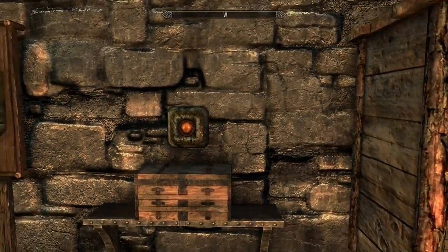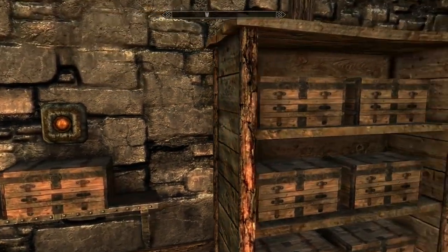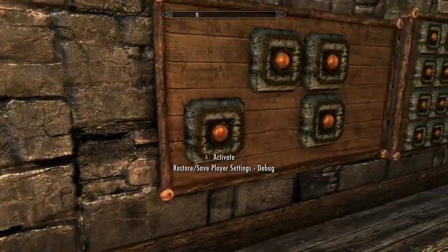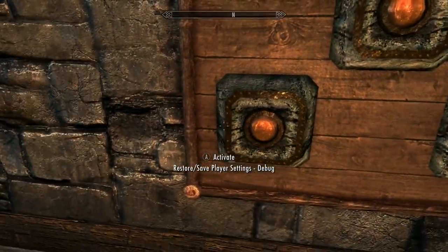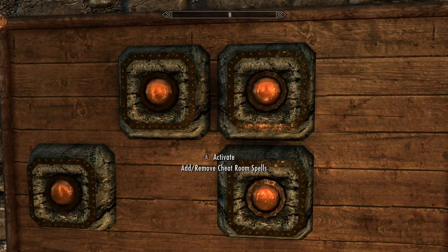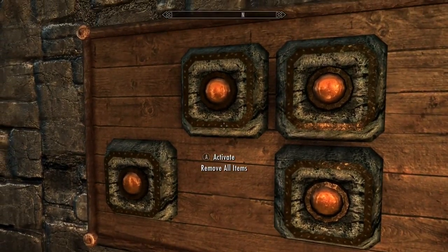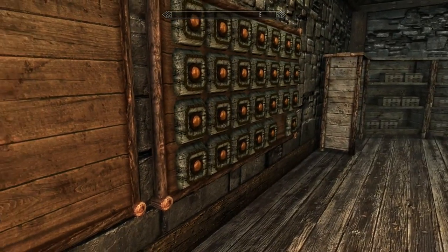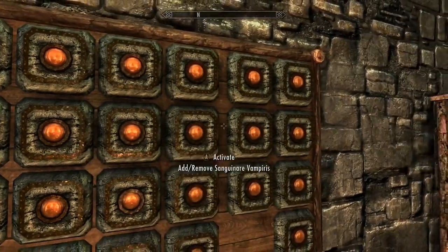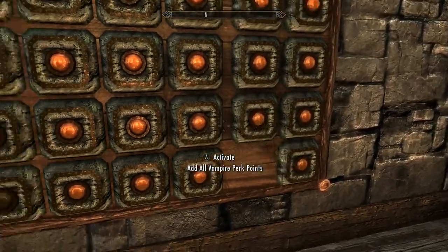Storage containers, save player settings, debug, add or remove cheat room spells, remove follower from service, remove all items. And here's a bunch of other stuff you can add — ten skill points, stuff like that.